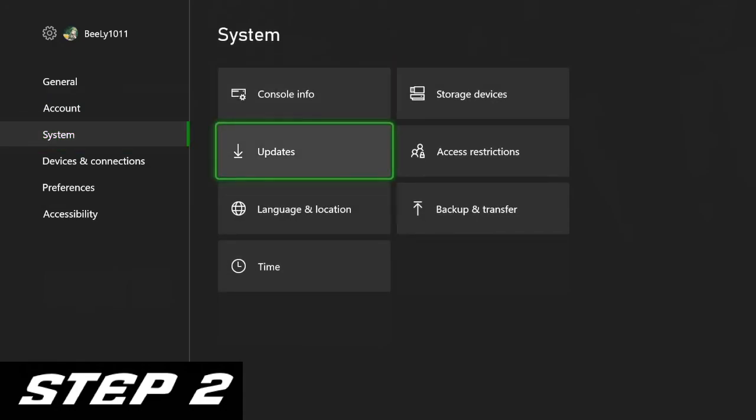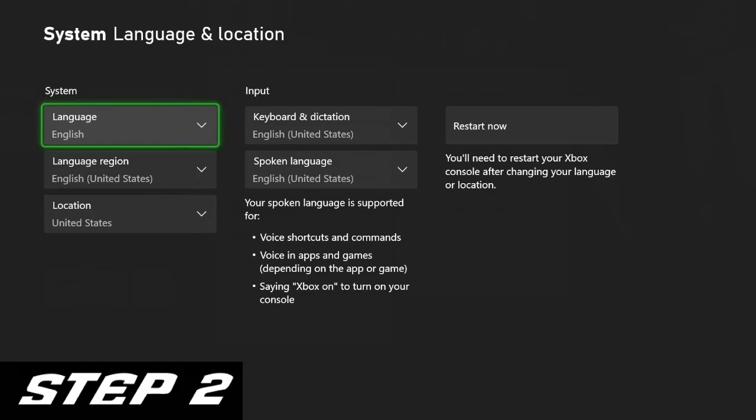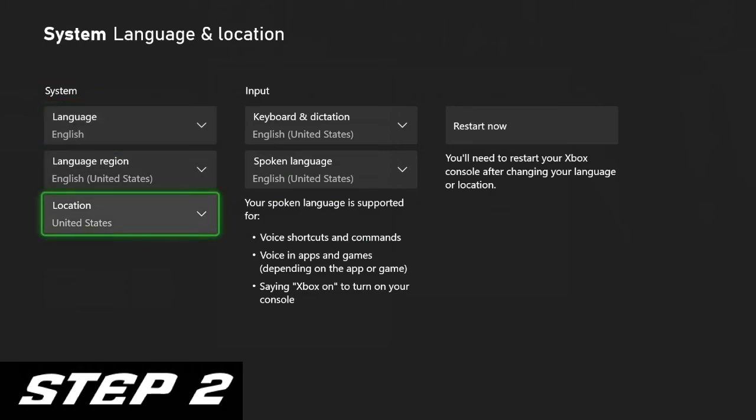Next, you're going to want to go to your Xbox settings and switch your location to Japan. The console will reset after doing this, so be a bit efficient.